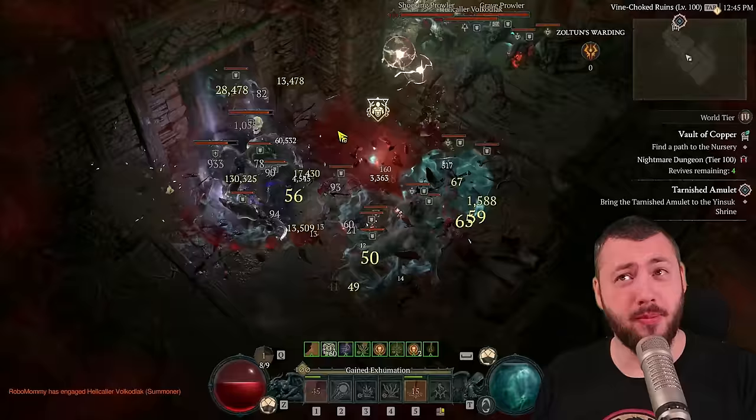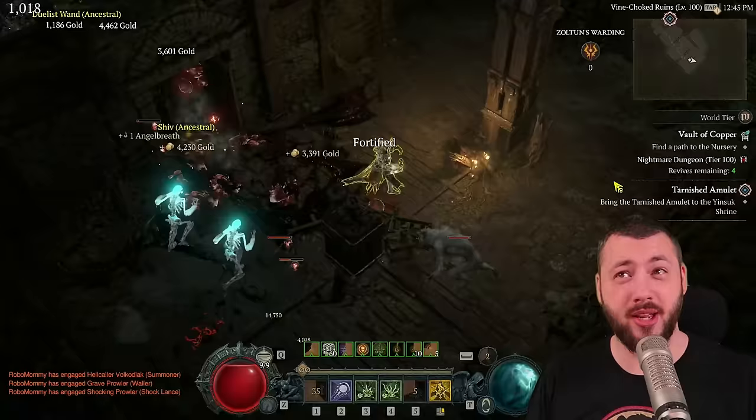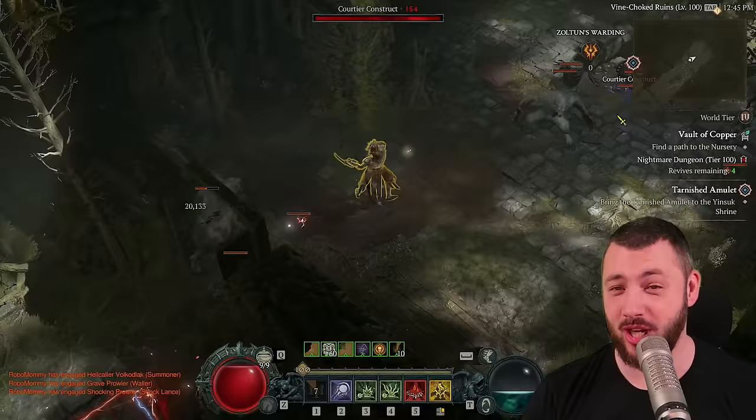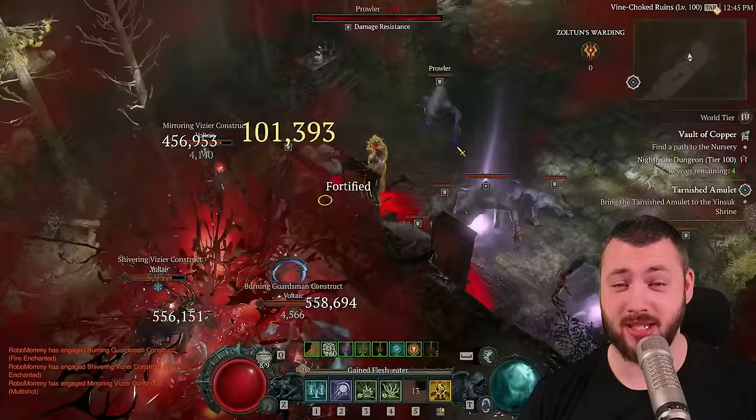Next to the Bloodlance build, there's the Blight Corpse Explosion build — same concept, but instead of Overpower, we use Blight to pull things together, and with Army of the Dead, create tons of corpses, then focus maximum damage on Corpse Explosion. We've seen up to 25 million Corpse Explosions, and that's even without the Harlequin Crest to push it further. Ring of Starless would make it even more efficient. This is an Army of the Dead, Black River, Corpse Explosion Necromancer — completely new and a lot of fun.